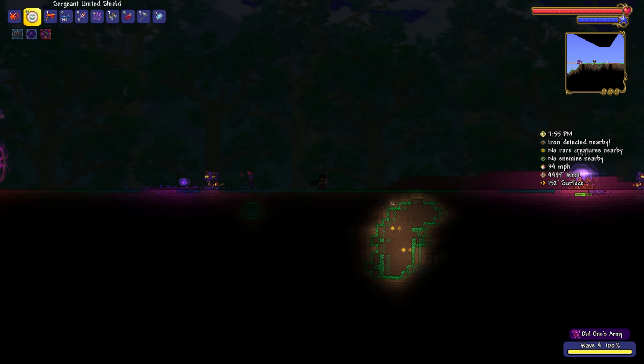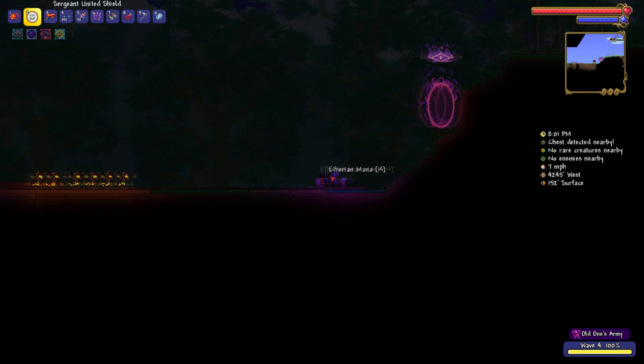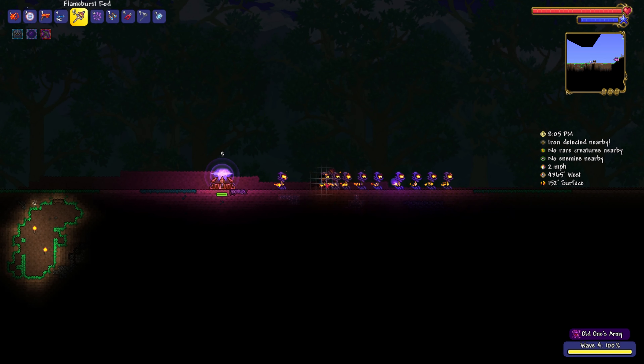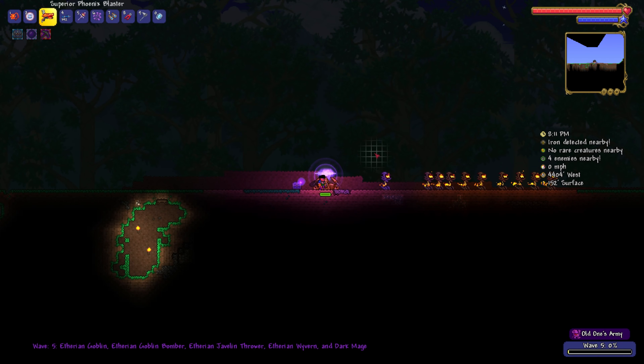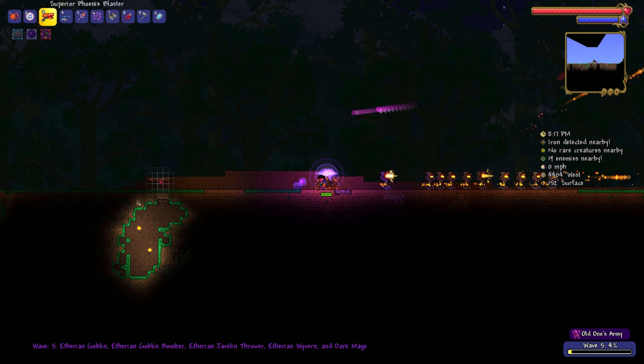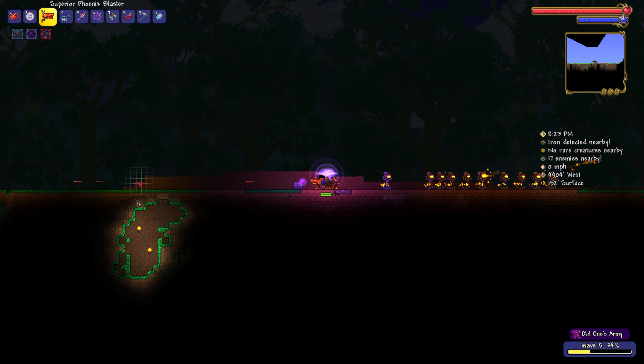I just wish that my shield did ever so slightly more damage. Let's see how to get past that wall of fire. I think the Ballista turret is going to be more effective — the explosion is nice, but I wish I had a homing weapon.